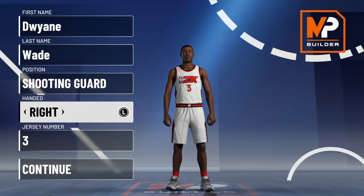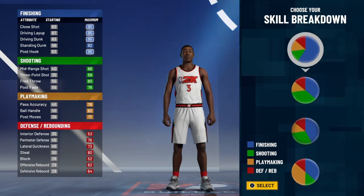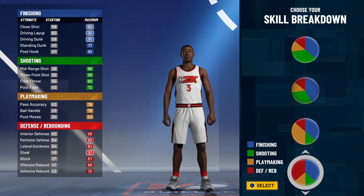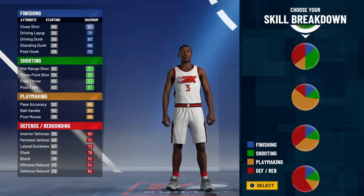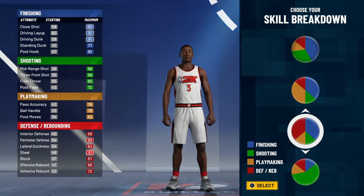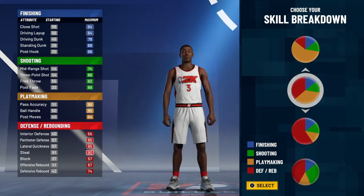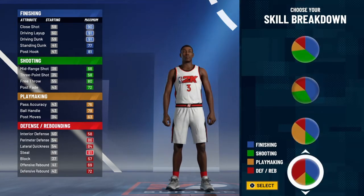So we've got Dwayne Wade, shooting guard, right handed, number 3. What he is known for: finishing. He's known for finishing, he's not known for shooting, he is sort of known for playmaking, and he is very well known as one of the best defensive guards. So that leaves us with — I was going to go with the playmaking and finishing pie chart, but I decided to go with the finishing and defense.